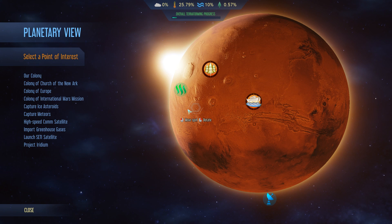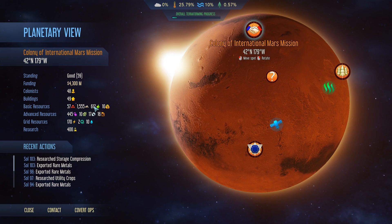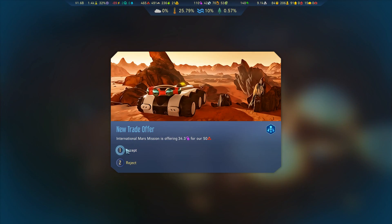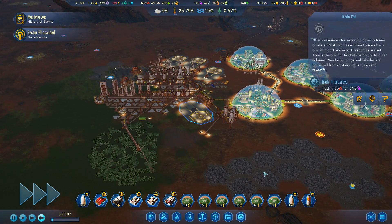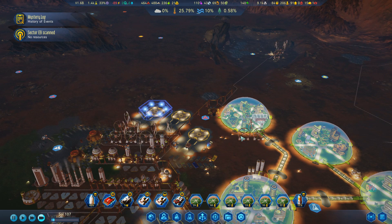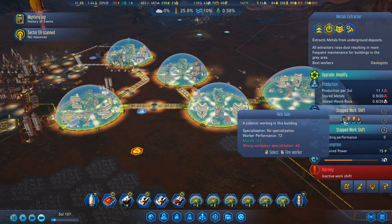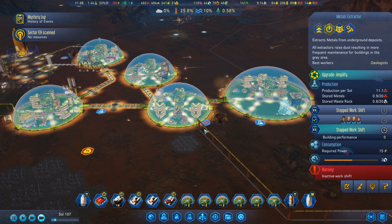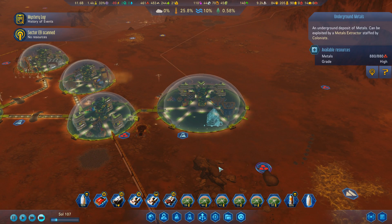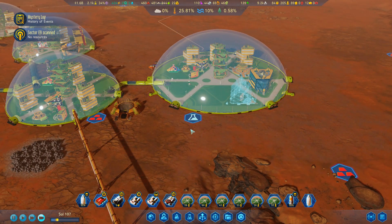The Church of the New Ark has 734 food, Europe has 1,188, and the International Mars Mission has 612 — they've got enough. Mars is offering another 34 polymers, let's do it. Rubicon again wants another 120 metal — should be fine. We've still got this deposit being worked on. Here's another one for 139, and I can start digging into this one for 880, which should still be in range of this dome — all of that will be fine.